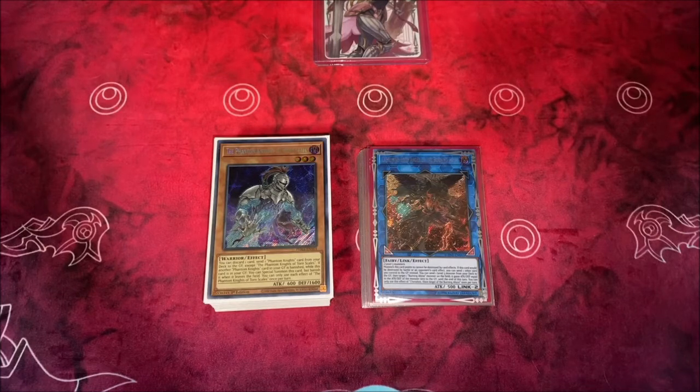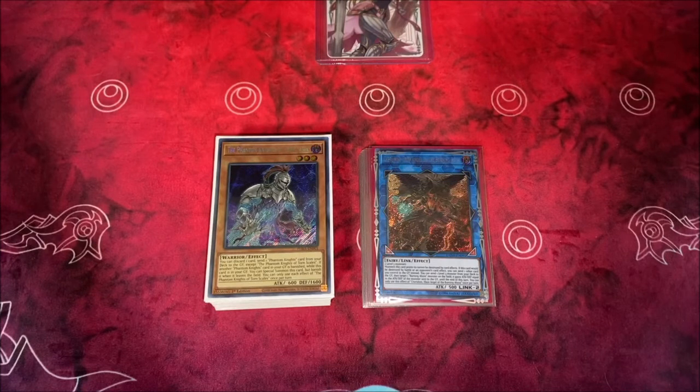Today we're going to be going over my Adventure Phantom Knights deck. Losing Verte kind of hurt this deck, but very slightly — it's still very powerful. It actually freed up some spots in the extra deck since we're not playing Verte and DPE, and it freed up some cards in the main deck as well. So this is kind of my take on it. I'm still testing it, but overall I think it's been working out really well.